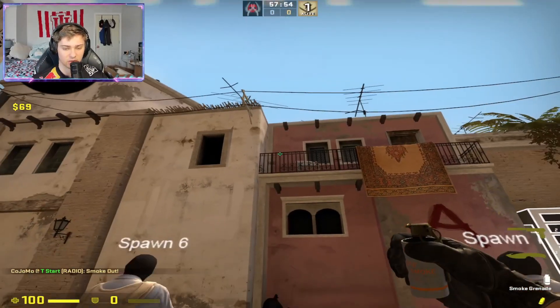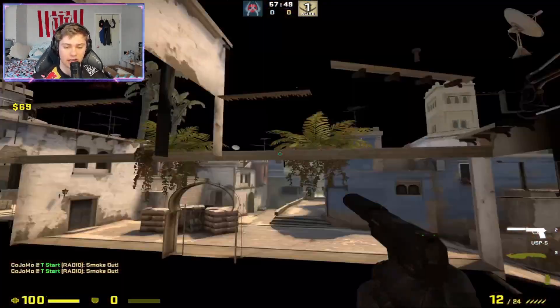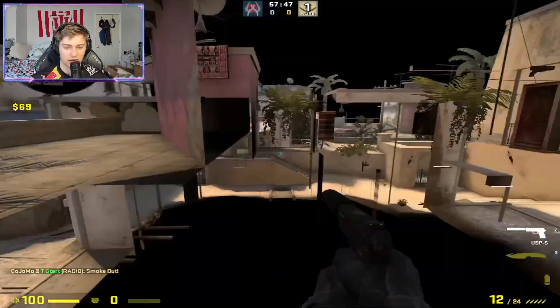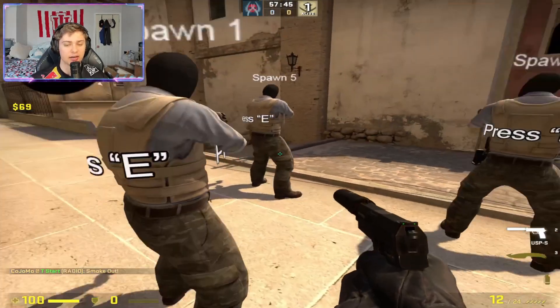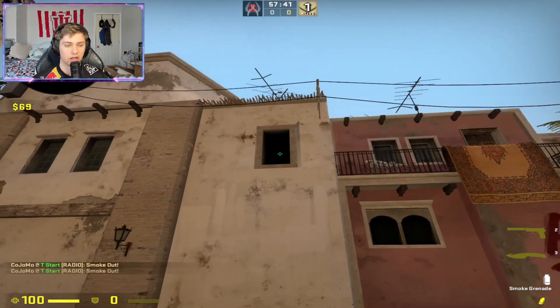Just another run jump throw - aim at the corner, we're going to hit it, we're going to land it. And lastly, spawn number one - come here and run jump throw. Look at that guys!